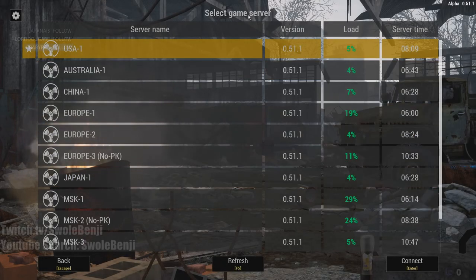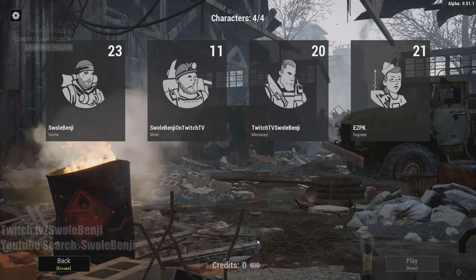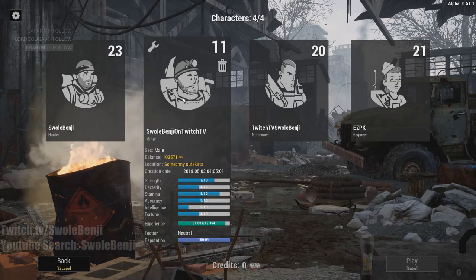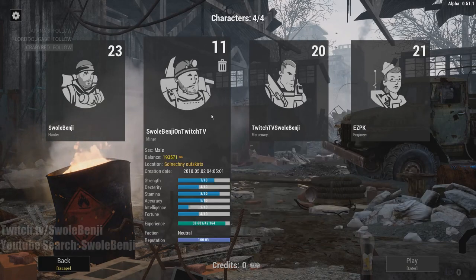Hello, I'm going to show you how to farm over 6,000 tokens in just two minutes. I have four characters here, all strategically placed around the map at certain chests that spawn high-yield items.